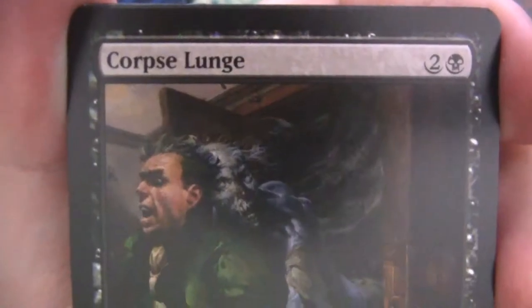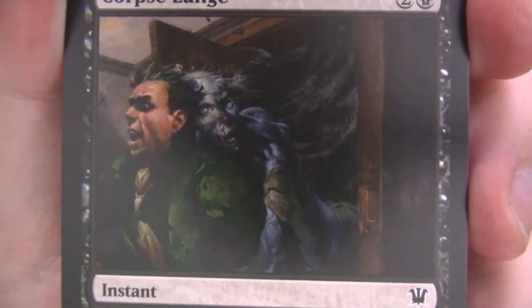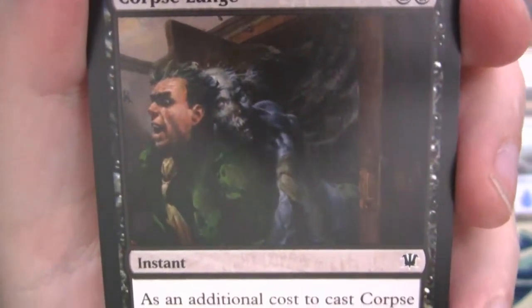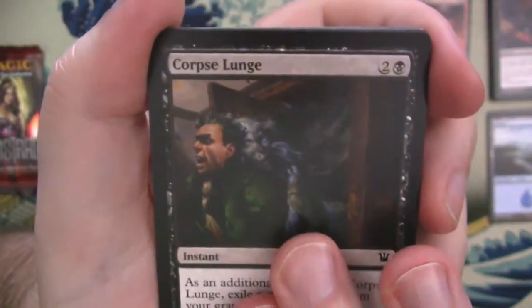We've got Corpse Lunge. Could you imagine just walking through a door and then a corpse just lunges on you as you walk in? No flavor text on this one, just the ability. Look how shocked that guy is — I mean, I would be shocked too.